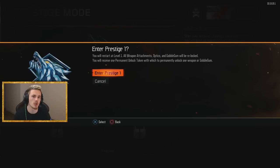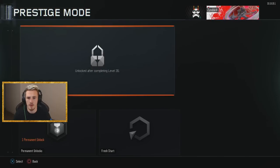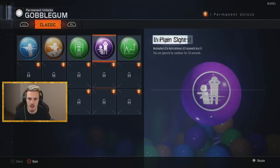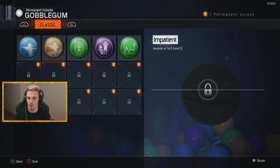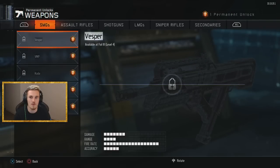You'll receive a permanent unlock token, which will permanently unlock one weapon or gobble gum. Congratulations, I am now Prestige 1! Permanent unlock — what do we want to use it on? I can use it on a weapon or a gobble gum, and this could be anything. This one is the one where every bullet used affects getting ammo back, but I'm really not that bothered about gobble gums. There are probably some really good ones, but other than this aesthetics one, I just don't use it in the style of playing zombies. So I think I'm going to go for a weapon.